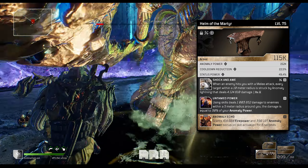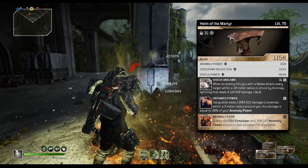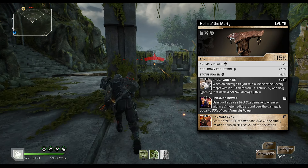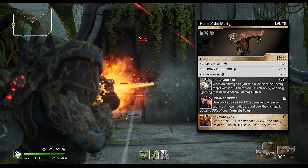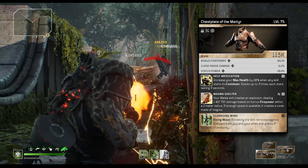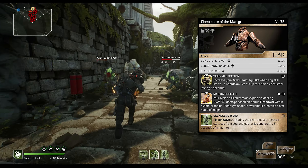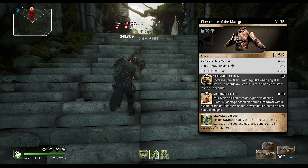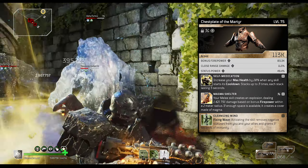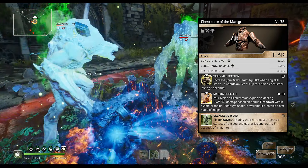Looking at the helmet, untamed power rolls on there every single time, so you can reroll the first slot to another mod. I've got shock and awe, which throws out lightning doing 4 million damage with an eight second cooldown whenever you get hit with a melee attack — helpful for clearing ads. We rolled anomaly echo in the third slot. I kind of wish it was euthanizer since we're doing a lot of toxic damage, but you just have to get lucky with those drops.